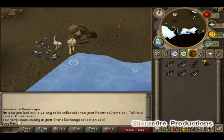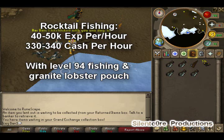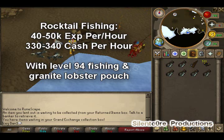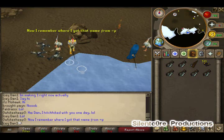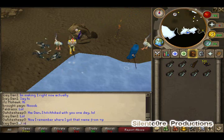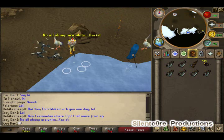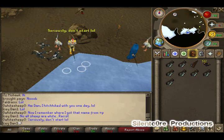I worked out some experience rates per hour from my level 94 fishing: about 40 to 50k fishing experience per hour on rocktails, along with 330 to 340k cash per hour when you sell the fish. I compared this with barbarian heavy rod fishing, which is roughly 40 to 45k experience per hour. When you're fishing rocktails here you're getting around 300k profit per hour, and I'd say that pretty much makes up for any difference.